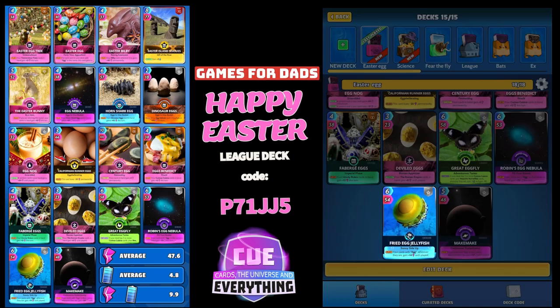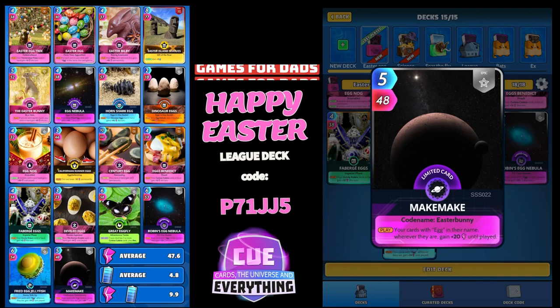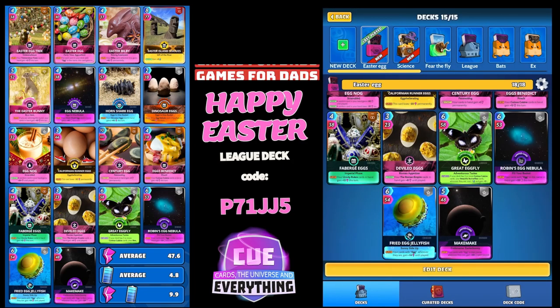This is a great card: 6 for 54, epic card — the Fried Egg Jellyfish. Your cards with 'egg' wherever they are gain plus 14 until played. I do like those 'until played' cards. And Maki Maki: 5 for 48. On the play, your cards with 'egg' in their name wherever they are gain plus 20 until played as well. Pretty good, actually — not a bad deck.